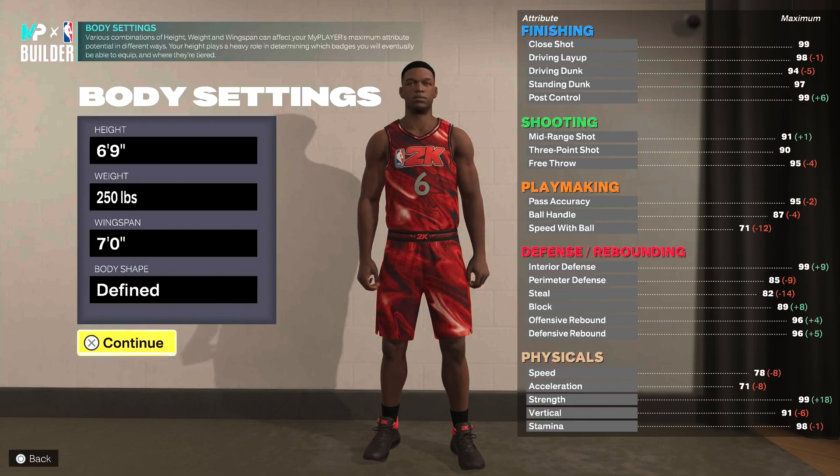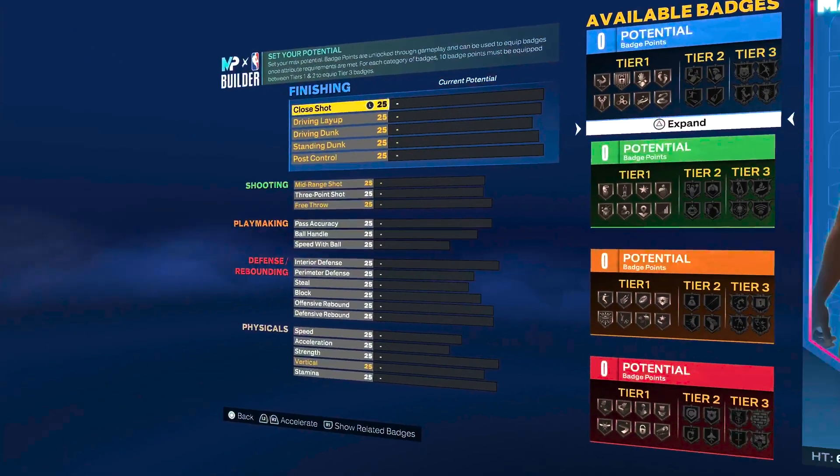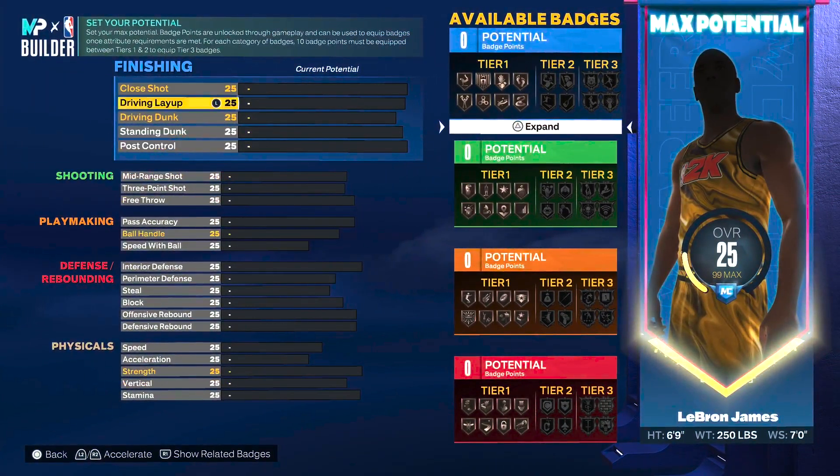As you can see on the attribute side of things, the build is heavy-leaning towards being physically capable when it comes to defense and of course finishing at the rim, whilst having a little bit of ability to playmate. Now let's start off with the physicals.